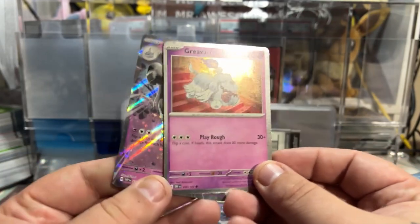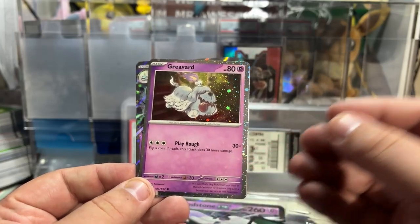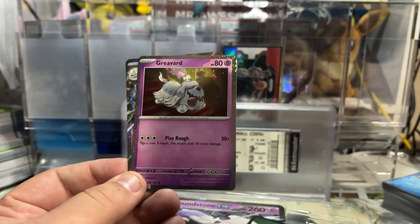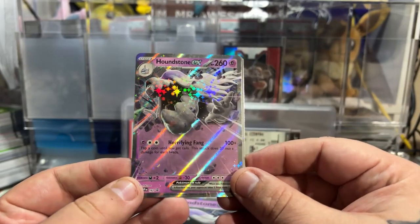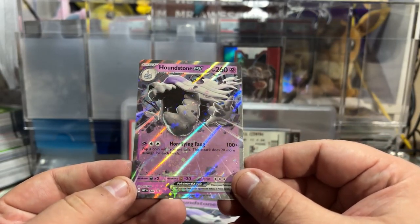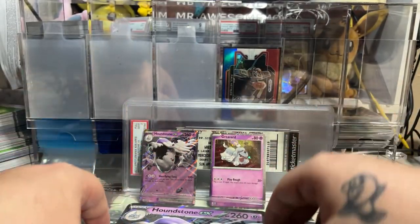You get two beautiful promos. You get an Obsidian Flames Graveyard, which is interesting going all the way back to Obsidian Flames — it's a beautiful Cosmofoil version of a very beautiful Graveyard card. And then you get a Houndstone EX, which I'm assuming is just an alternate version of Houndstone EX from Obsidian Flames. Those are pretty nice.